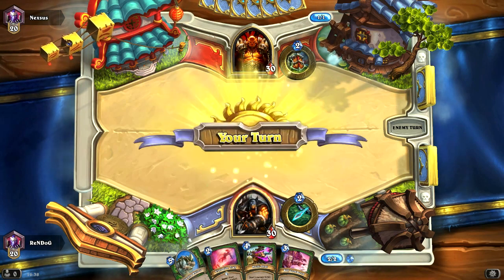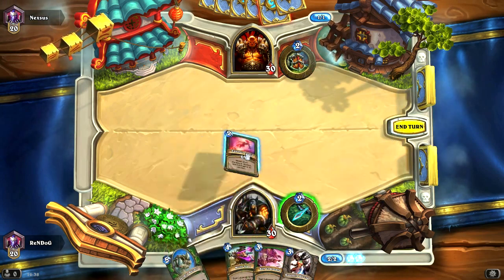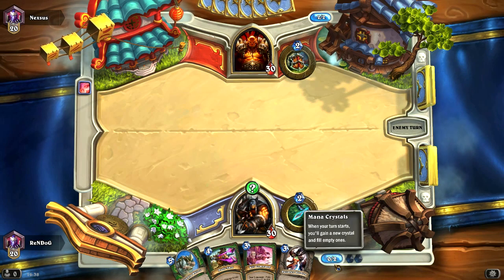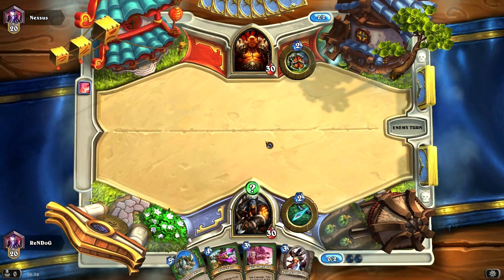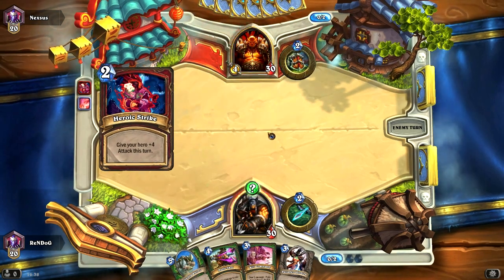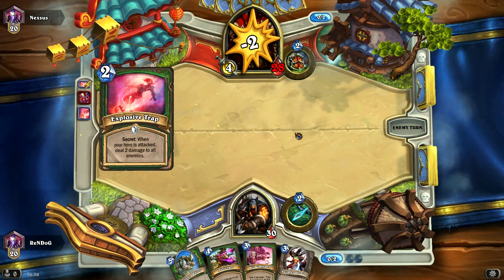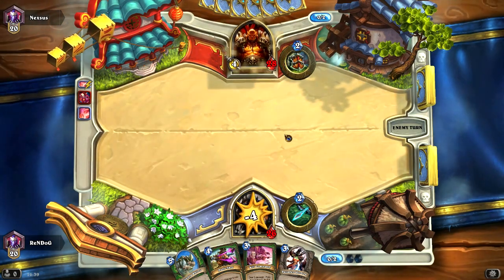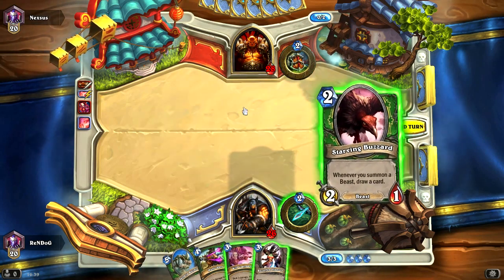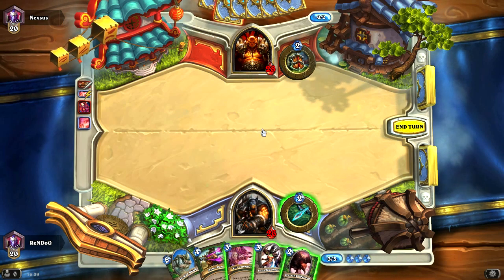Two mana — let's drop our Explosive Trap. Now we can leave it there and not worry about it anymore. These trap cards are interesting because they make you lose tempo, right? As soon as you use a trap you use your mana which could have otherwise been spent on a minion. Unfortunately he just attacked us directly with his hero, so we didn't take out any of his minions.